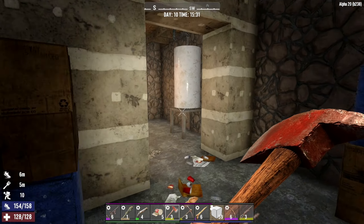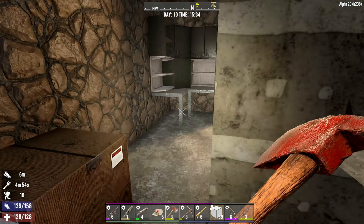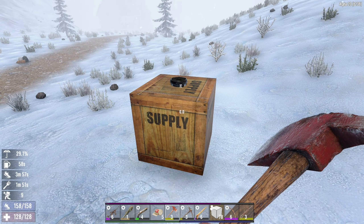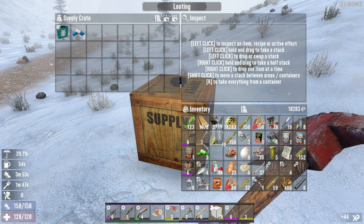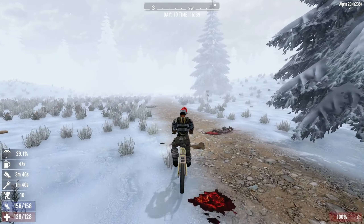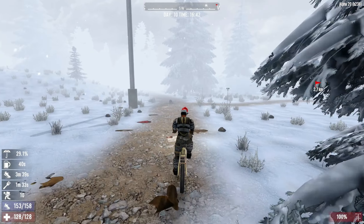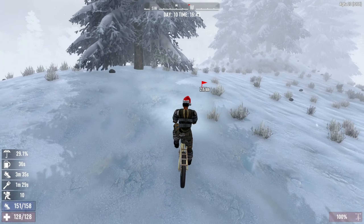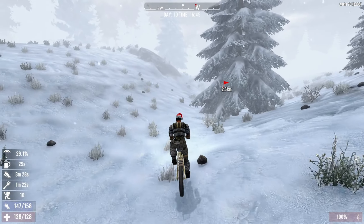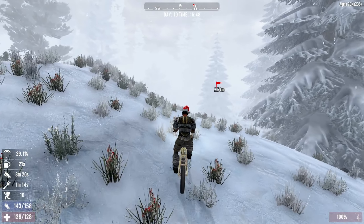I'm gonna sort out my inventory and then head to the airdrop and make my way back home. Alright, airdrop — cool, let's just toss that stuff out. I'm gonna make my way back home. We should be able to get back in time to pick up one quest — I believe there was a Restore Power at the barn, but maybe that was yesterday. I'll have to take a look as I make my way over there.